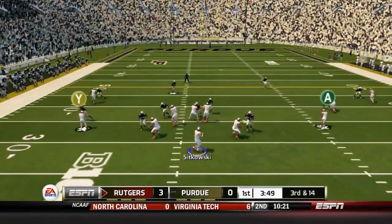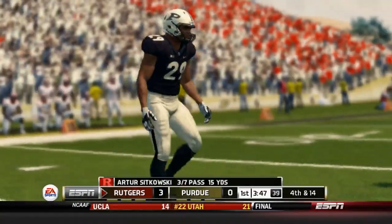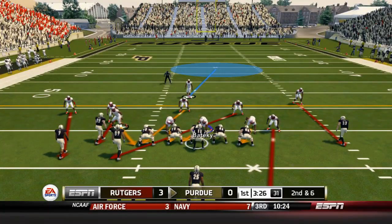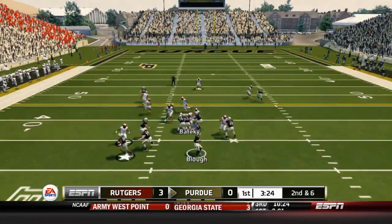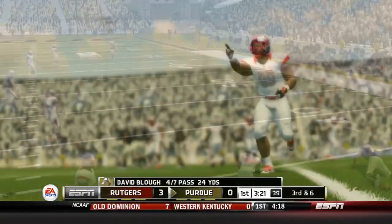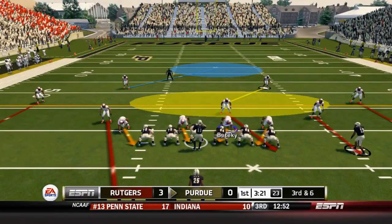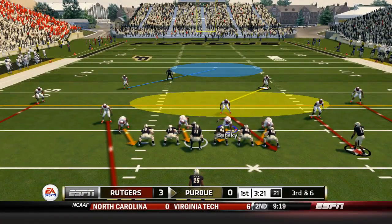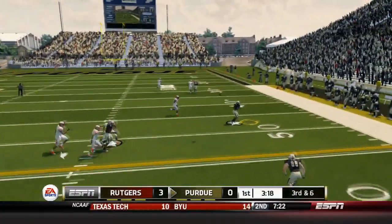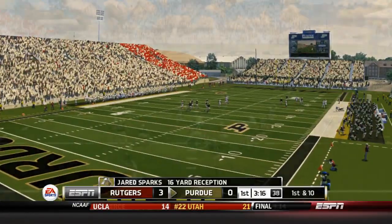Now 3rd and 14. Sikowski to throw, and that should have been picked off as well — looking for maybe Blackshear on the screen, but he overthrew him. 2nd and 6 at about the 40. Blau throws to the right and it's swatted away — good defense there by our secondary. They've been playing well. 3rd and 6, Blau to throw, and this time we have a lapse in the secondary as Sparks is wide open for the 1st down.